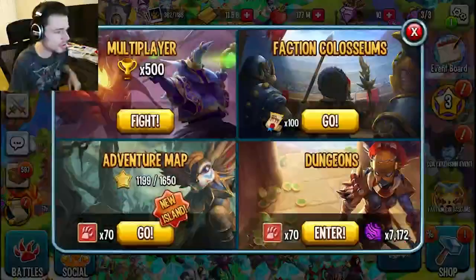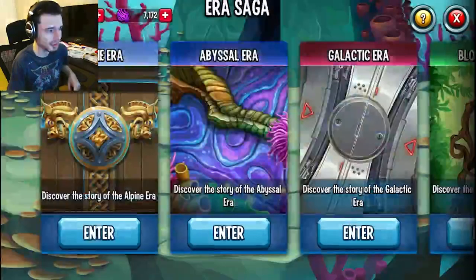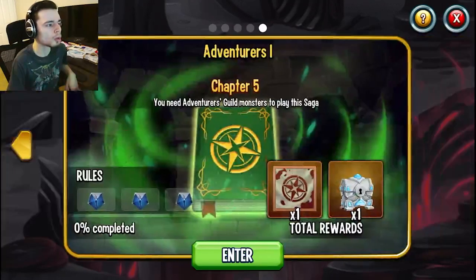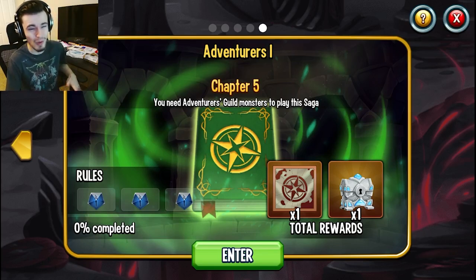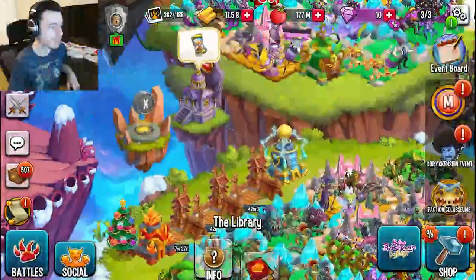First, you need to go into Battles, then go into Dungeons, then go into the Arrow Saga section, and then go into Alpine Era because that is the newest era. You want to scroll all the way over to Adventures 1. This one is going on right now, but it will end in around a week, so you will not be able to do this for very long. You do it with monsters in the Adventures Guild.